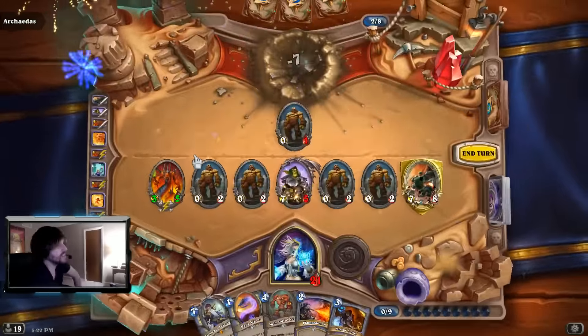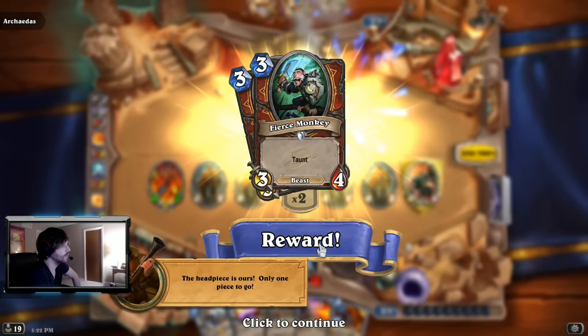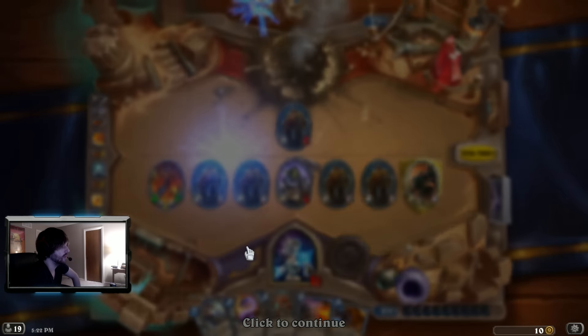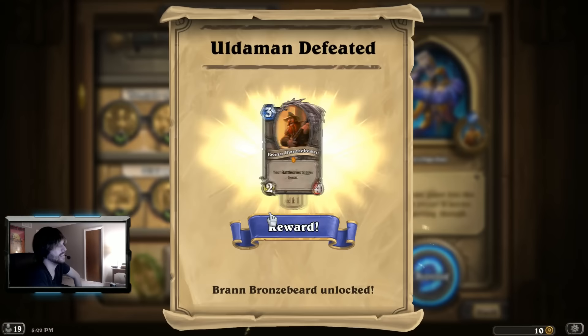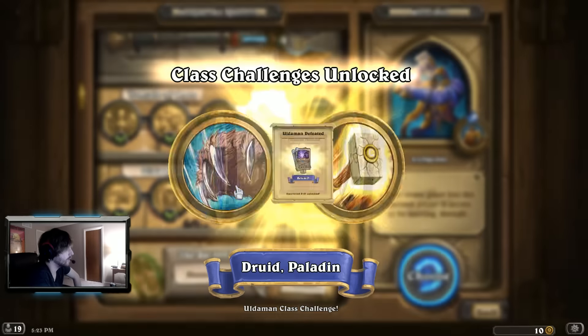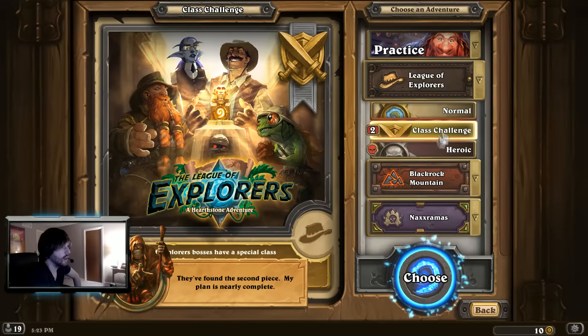That was the final boss — just three bosses a wing? Fierce Monkey — three mana 3/4 taunt. Reliquary Seeker — battlecry: if you have six other minions, gain plus four plus four. And from the chest — Brann Bronzebeard, three mana 2/4, your battlecries are triggered twice. Plus Excavated Evil — five mana, deal three damage to all minions, shuffle this card into your opponent's deck. We got Druid and Paladin challenges unlocked. Second piece of the staff complete. Let's do those challenges.